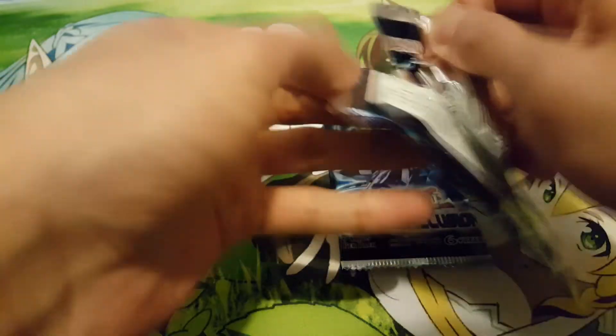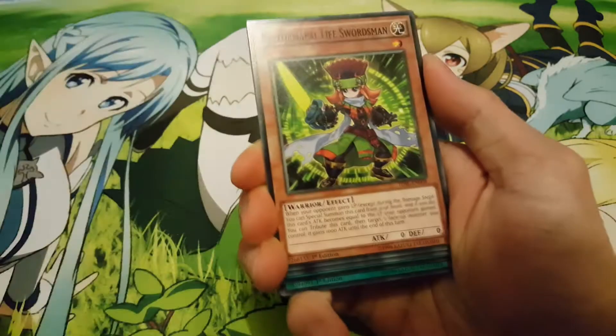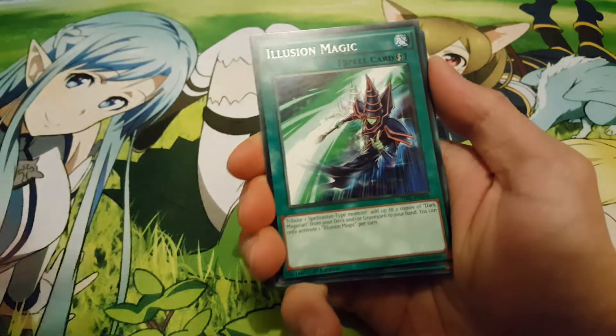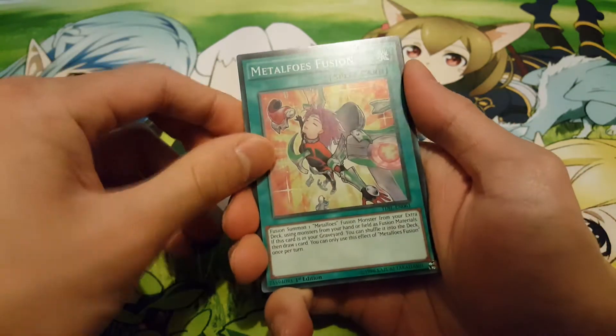Two packs left, let's see how lucky we can get. We have Life Swordsman, Metal Foes Stealing, Illusion Magic — not bad — and Metal Foes Fusion.